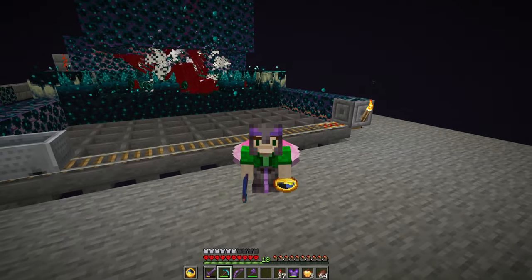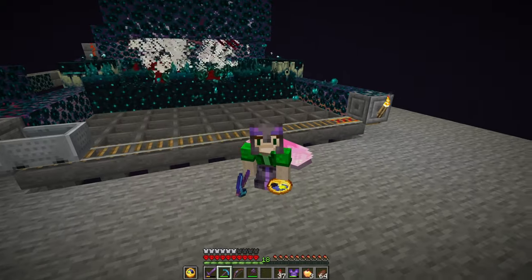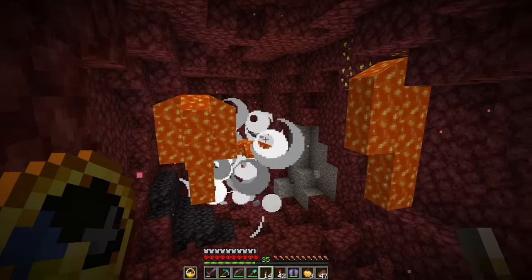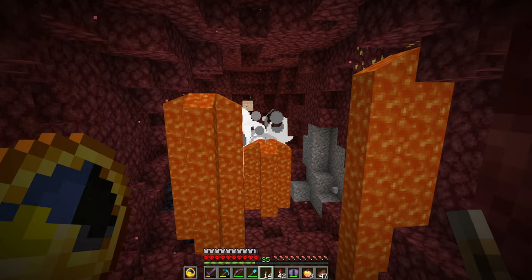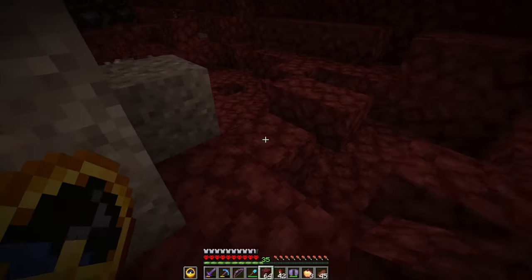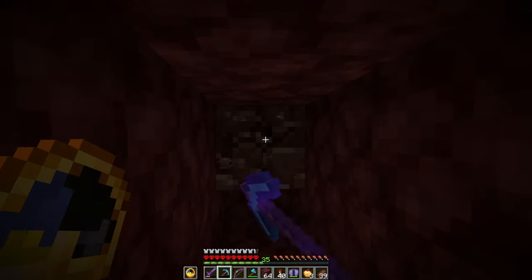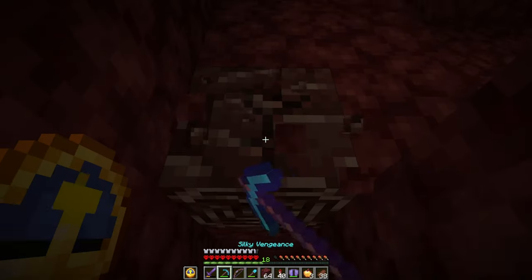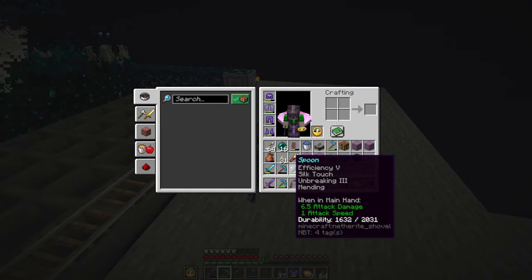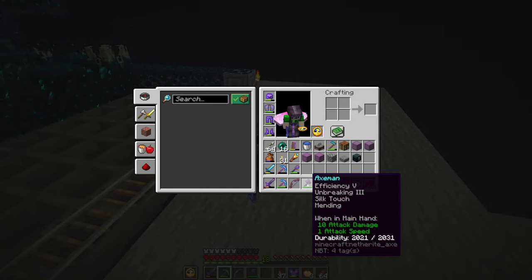You might have noticed something in my inventory - I now have a netherite axe and a netherite shovel. I did a little bit of netherite mining between episodes. I used the TNT gathered from desert temples that we raided for mending books, which did an okay job getting me ancient debris. The issue is I ran out and only had six ancient debris - I needed eight, so I had to keep mining, which felt like it took an age. But eventually I got it and converted my axe and shovel into netherite. Since they both have mending, these are endgame tools right here.